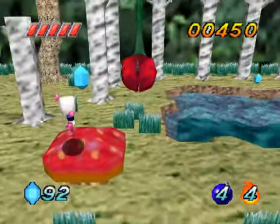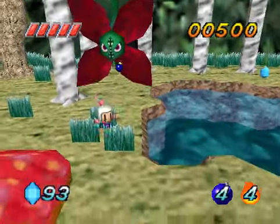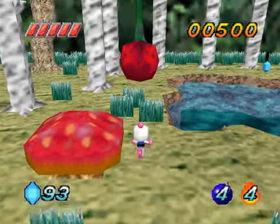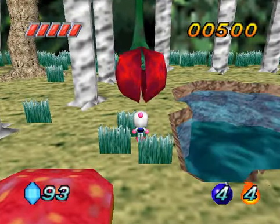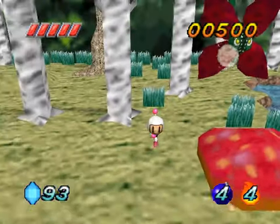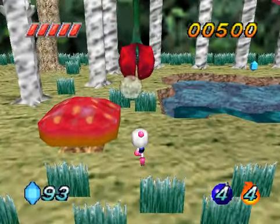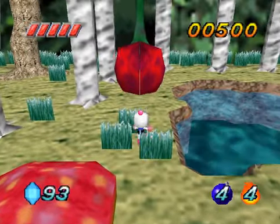New enemy — another new enemy, Deathflower over there. It takes a bomb. It can attack — I'm going to show you. It shoots balls at you, two or three, I don't know. They're very, very slow so it might not be a problem.